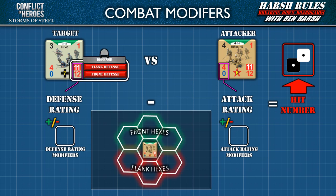Taking a closer look at the target's defense rating: if the target is attacked through its front 3 hexes, then the player uses the bottom number, the front defense rating. And if the target is attacked through the rear 3 hexes, the top defense rating is used for flank defense. To be clear, when a target occupies the same hex as the attacker, the flank defense is used.